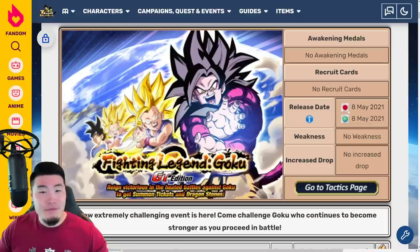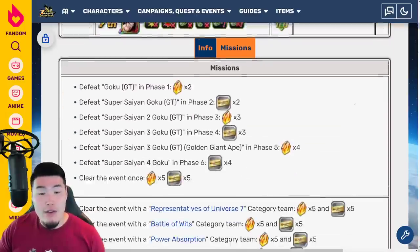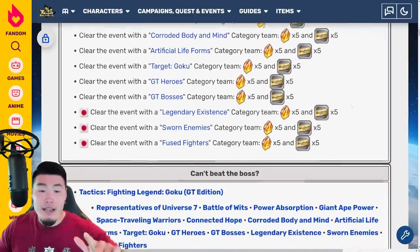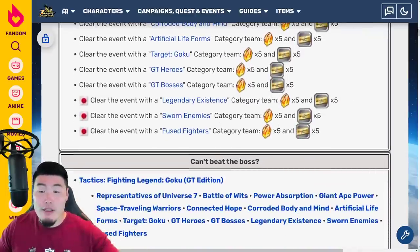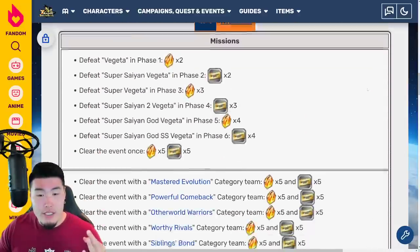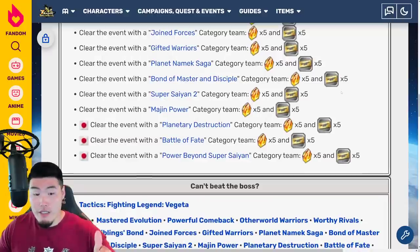After that, we have some new missions for the GT Legendary Goku event — they're gonna be for the Legendary Existence, Sworn Enemies, and Fused Fighters categories. And then for the Legendary Vegeta event, we have 3 new missions for Planetary Destruction, Battle of Fate, and Power Beyond Super Saiyan.